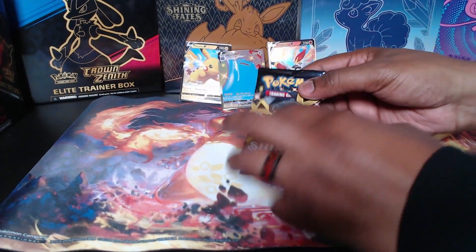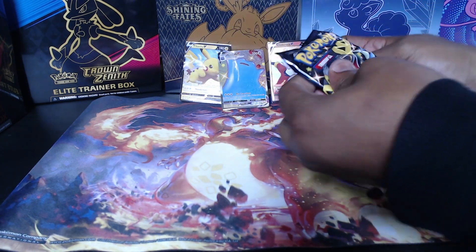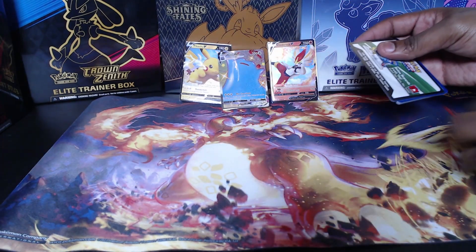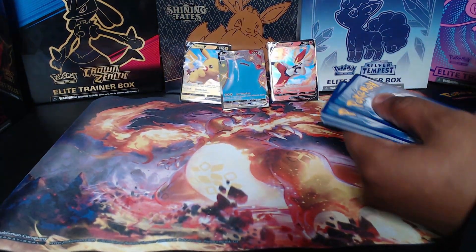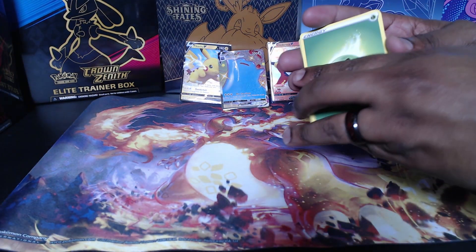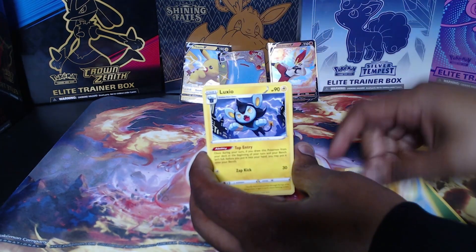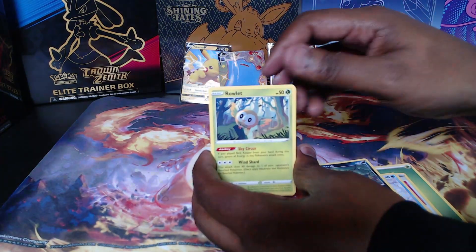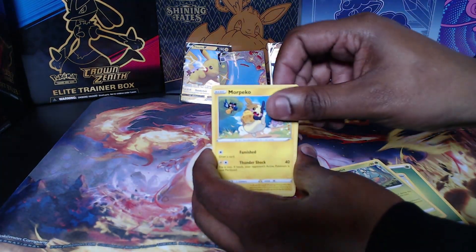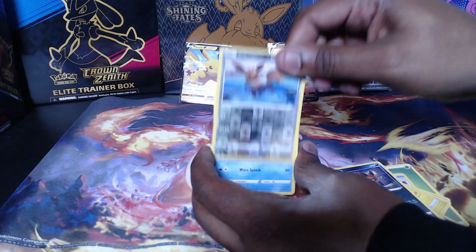For our fourth pack of the first box of the Pikachu, let's see what we get out of Shining Fates. Energy, Team Yell Bell, Salazzle, Luxio, Wooloo, Sinistea, Rowlet, Morpeko, Nickit reverse hollow Eevee, followed by Manafee non-hollow.